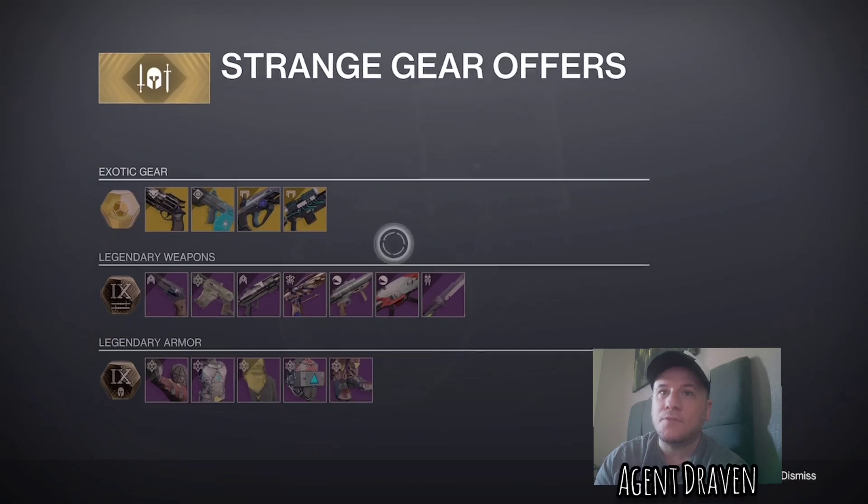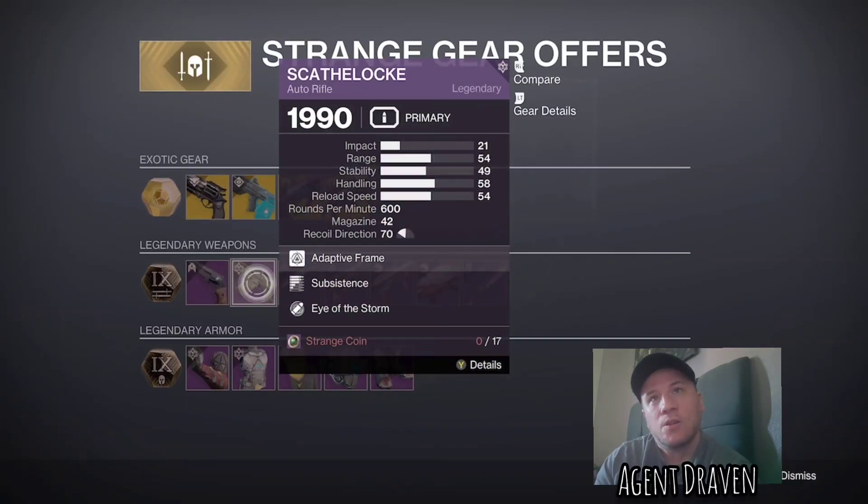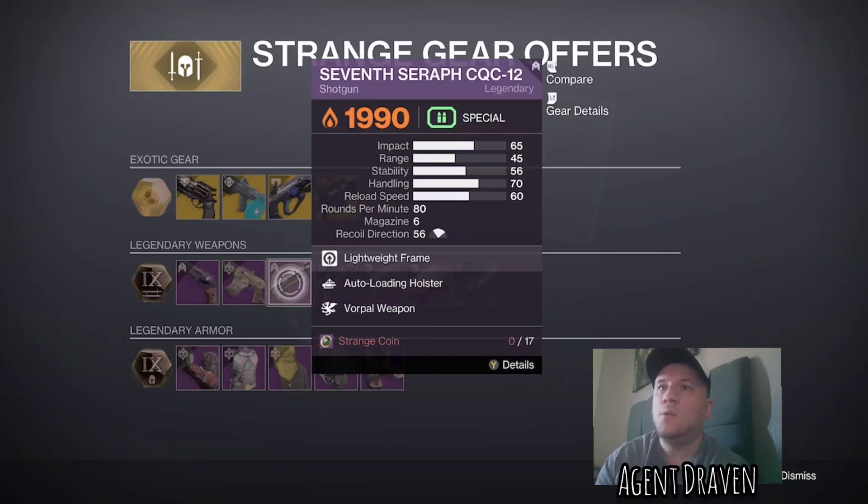Legendary weapons: we've got the Dire Promise Hand Cannon with Auto-Loading Holster and Osmosis. Then we've got the Scathelock Auto Rifle with Subsistence and Eye of the Storm. And we've got the 7th Seraph CQC-12 Shotgun with Auto-Loading Holster and Vorpal Weapon.